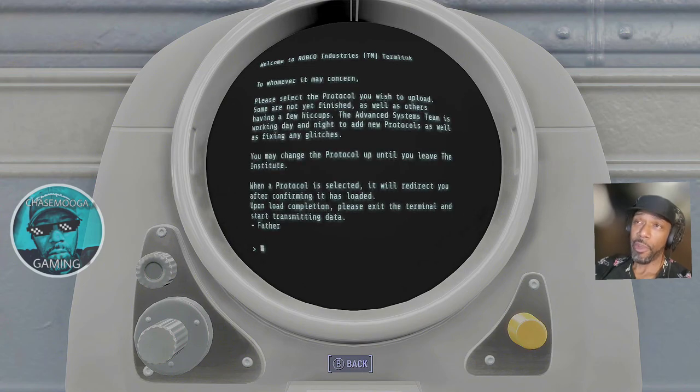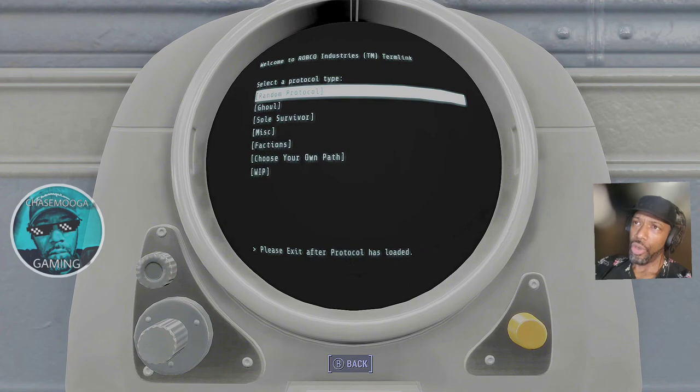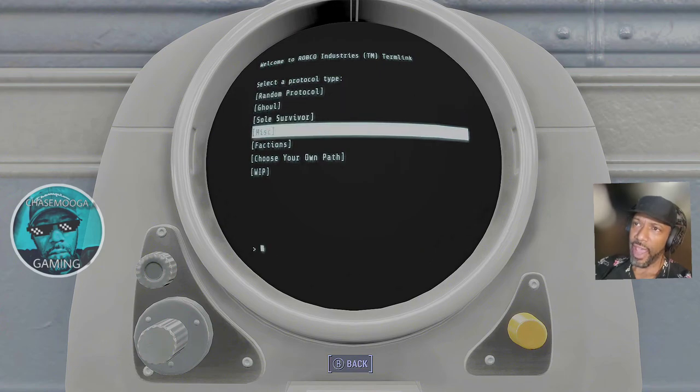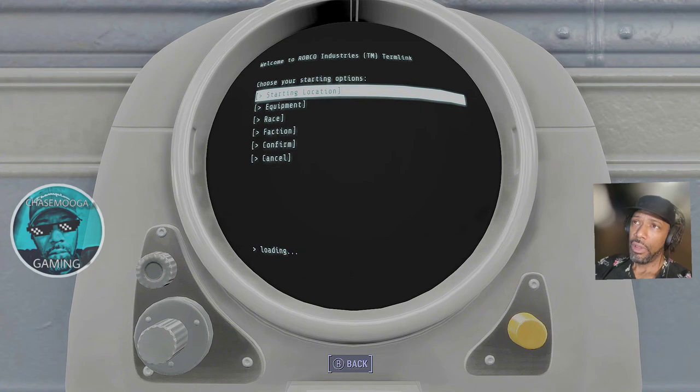The new AI for subject M692 allows it to upload protocols by itself and roam the Commonwealth as it pleases, with feedback data being sent home through radio waves. Please select the protocol — some are not yet finished, and others have a few hiccups. The advanced systems team is working day and night to add new protocols and fix any glitches. Upload protocol options: random protocol, ghoul, soul survivor, miscellaneous faction, or choose your own path.